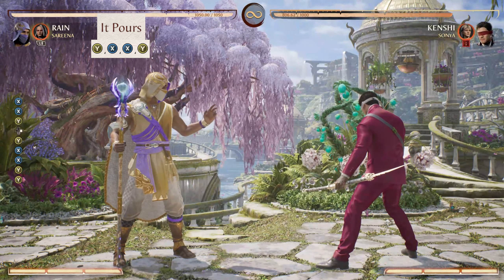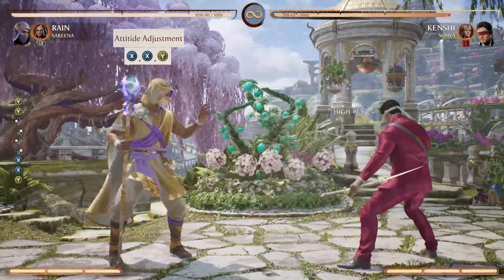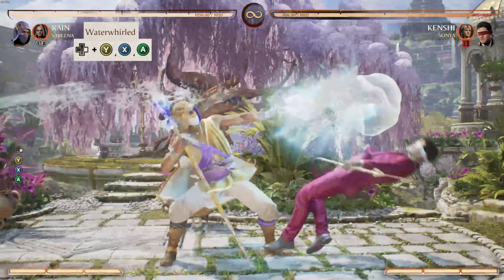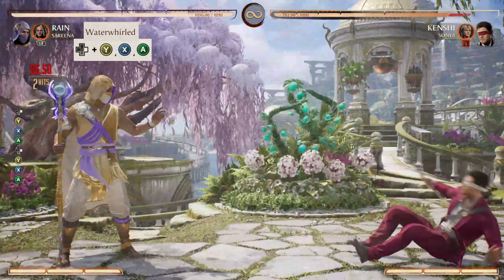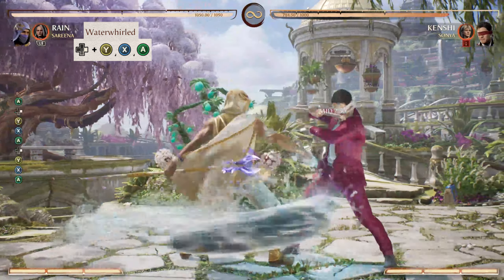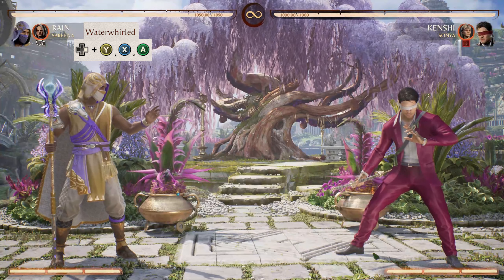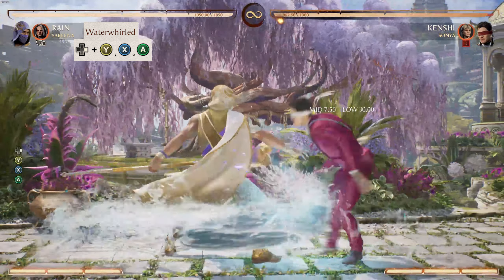Look at that space right there that we created — this is what we want with Rain. Attitude Adjustment does this as well; look how much space we get. Waterworld is a mid-low-high combo that continues switching up where you are attacking from. Understanding where your attack lands — high, mid, or low — is crucial with Rain because he is always switching up his attack angles, making you unpredictable and keeping your opponent guessing.